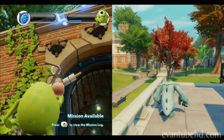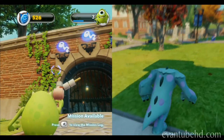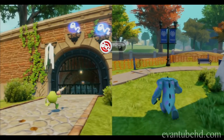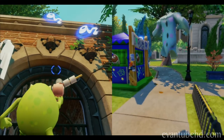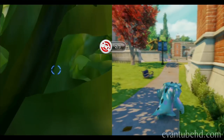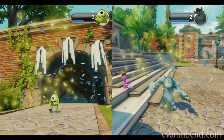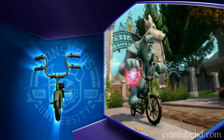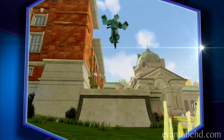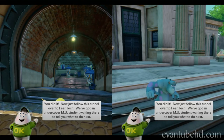Maybe I don't need you — use the other button. Oh, you got it! Meanwhile in Sully Land — I don't even know where I'm going. You're on level three — it won't even let me in. Whether you're doing tricks or speeding past the competition, it's the perfect bike for any size monster and it's waiting for you in the toy store. You did it! Now just follow this tunnel over to Fear Tech. We've got an undercover MU student waiting there to tell you what to do next.